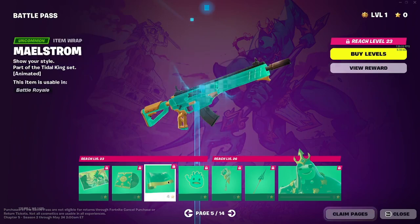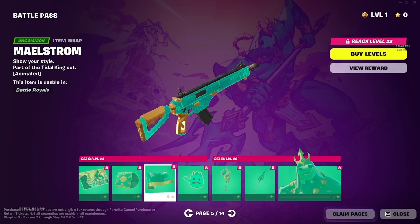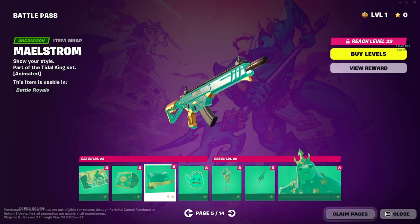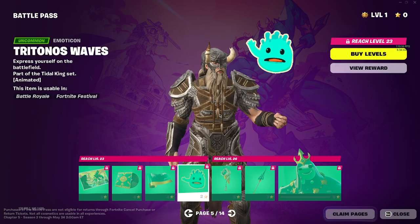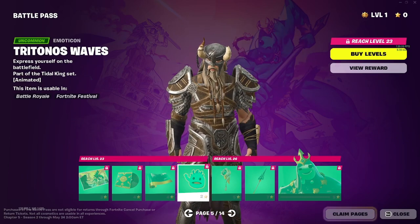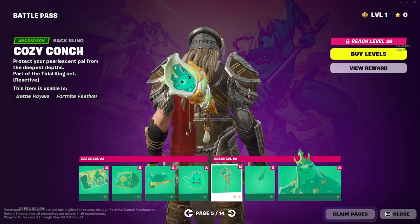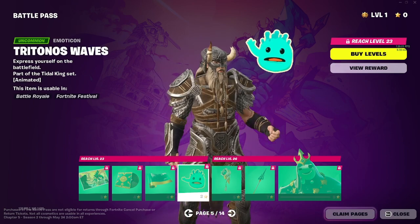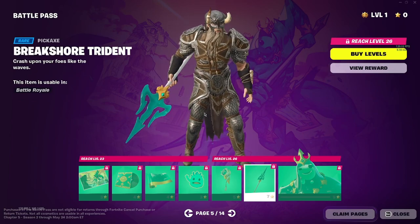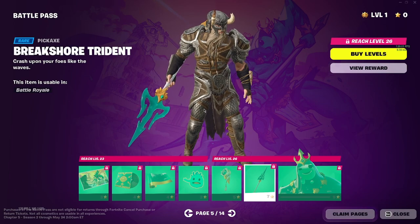Okay buddy. We got the Maelstrom — Maelstrom. This is decent. Triton's Waves — what? The Cozy Conch — is he just a hermit crab? What the hell? It's kind of weak — kind of Triton-like. Poseidon, not Poseidon.